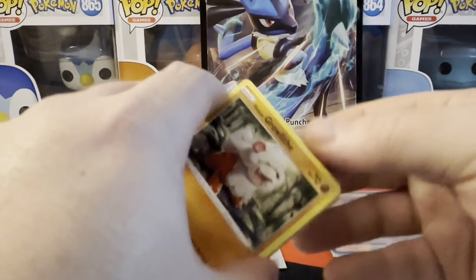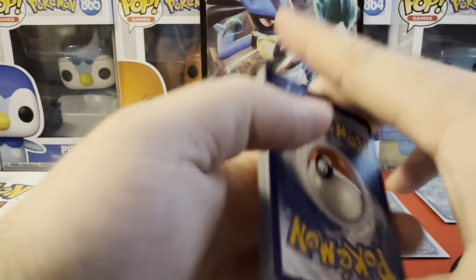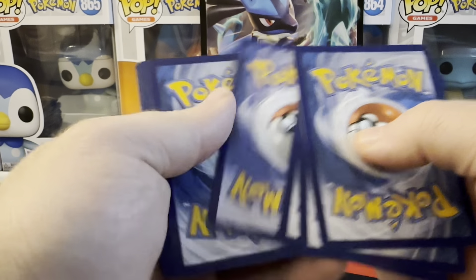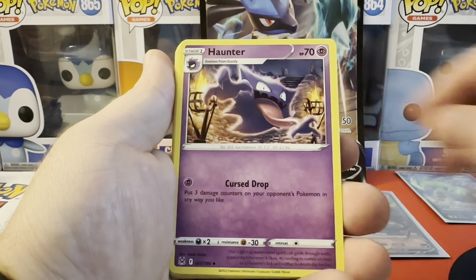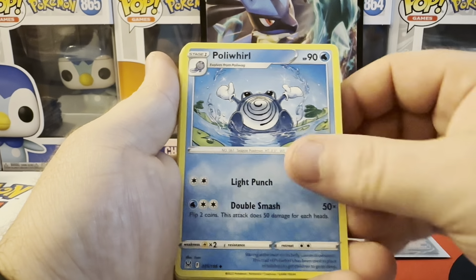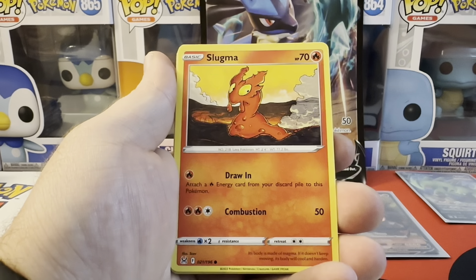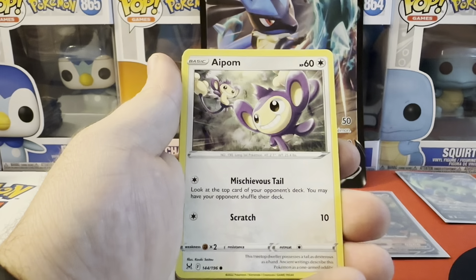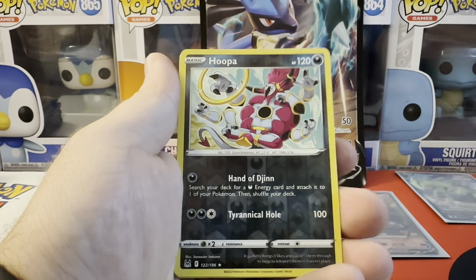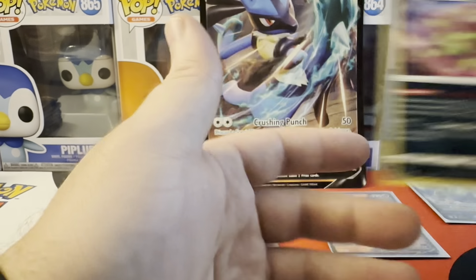Lost Origin pack number two — code card for you. Energy, Haunter, Froslass, Growlithe, Lickitung, Slugma, Clefairy, Alolan Exeggutor. Reverse Hoopa into Spiritomb — I thought we were about to get a Hoopa again.